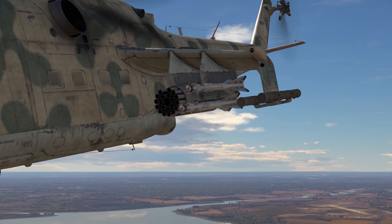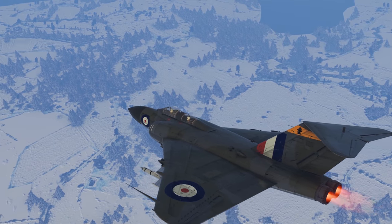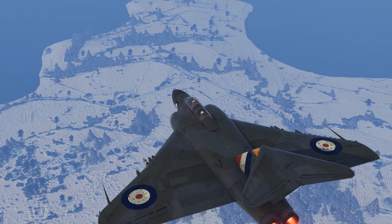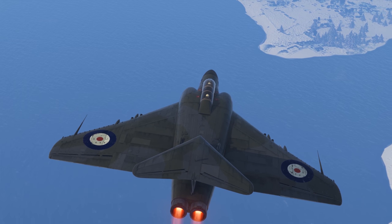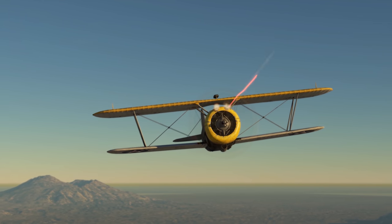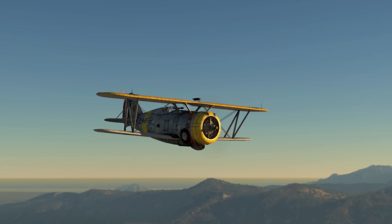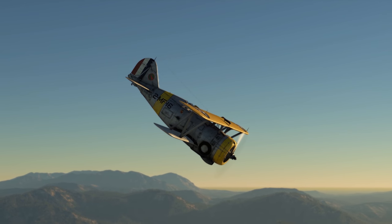These missiles are all-aspect, which means they can lock from both the frontal hemisphere and the sides of the target. Bear in mind that the bigger the heat emission, the easier it is for your missiles to track the target. There won't be any problems with powerful, very intense engines like the Sabres, for instance. However, some old-timey biplane — not that you'll actually encounter anything like it — can be virtually invisible to your missiles.